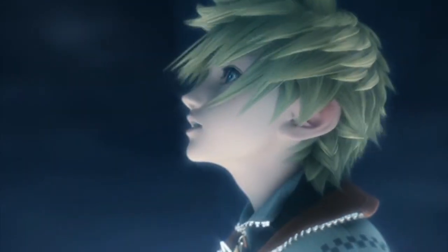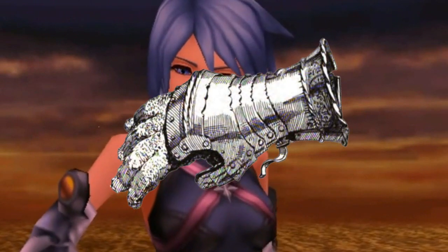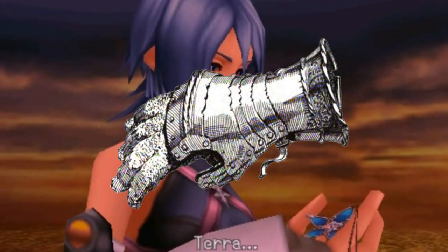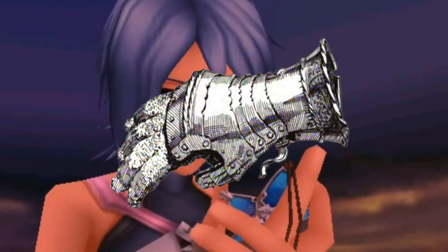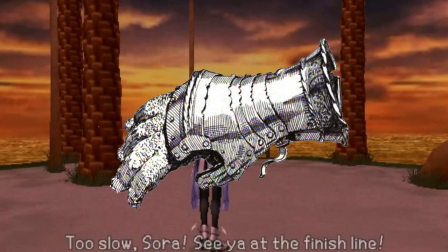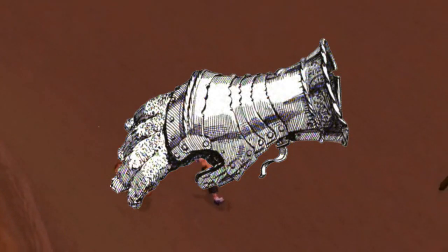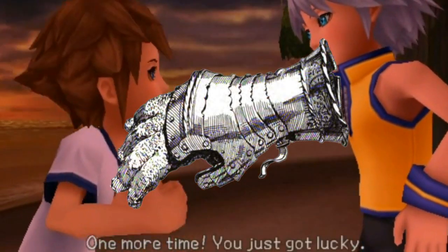The next Keyblade transformation is Gauntlets. We've seen how the Keyblade transforms into the two-shot blaster — I want them to transform into two Gauntlets which form onto Sora's hands so he can fight hand to hand, closed-fist brawling. Not only can it be used for great attacking, but maybe Keyblade transformations could be used to access certain areas of the map. The Gauntlets could be used to break down walls or lift heavy objects. You could go crazy with haymakers, uppercuts, and Shoryukens.